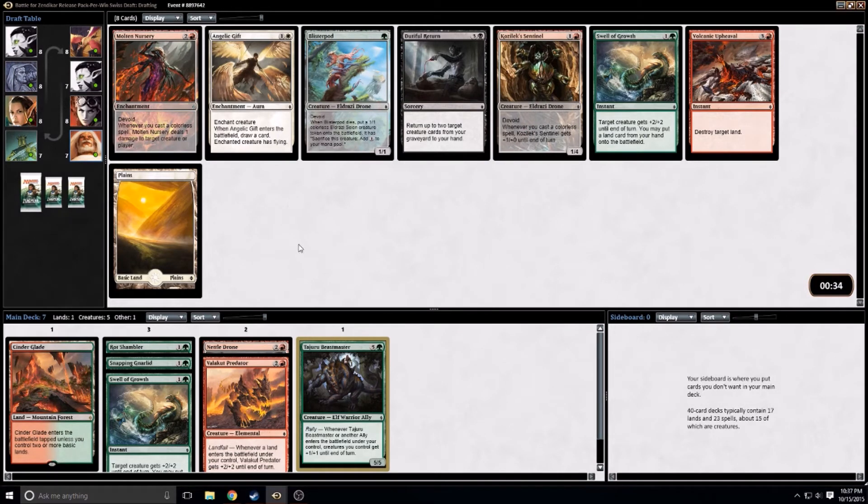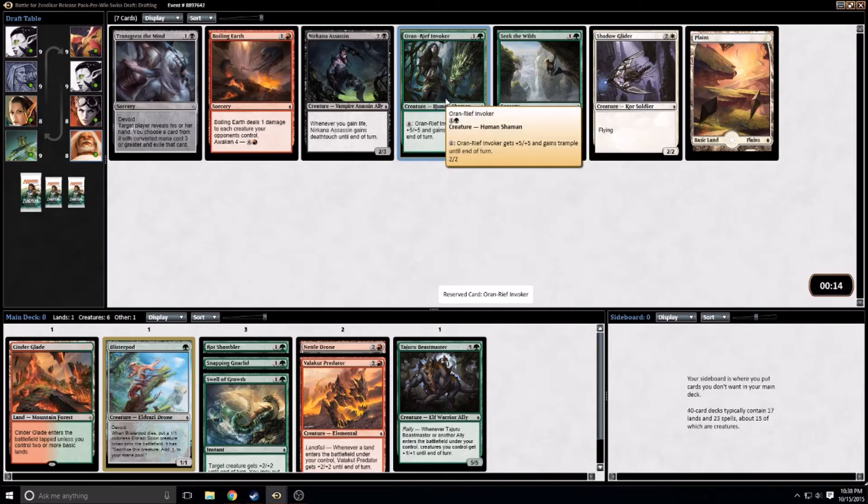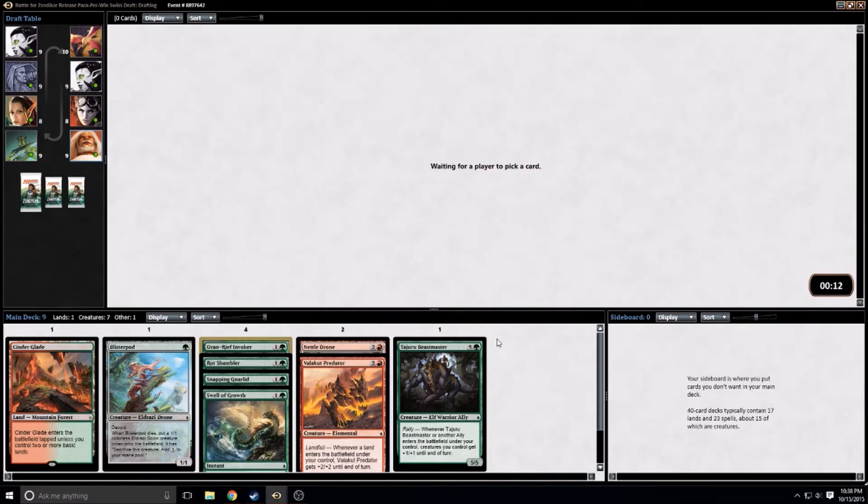Molten Nursery is good, Blister Pod is good — we have a Swell of Growth already, so I think Blister Pod here. Boiling Earth definitely has a place — is it better than an Oran-Reef Invoker? I'm not sure. I think I would like to have a Boiling Earth or two for the sideboard possibly, but I think we'll be able to pick those up later. I'm going to take the two-drop. We're solid green — I could definitely get out of red if I felt like there was something better out there.